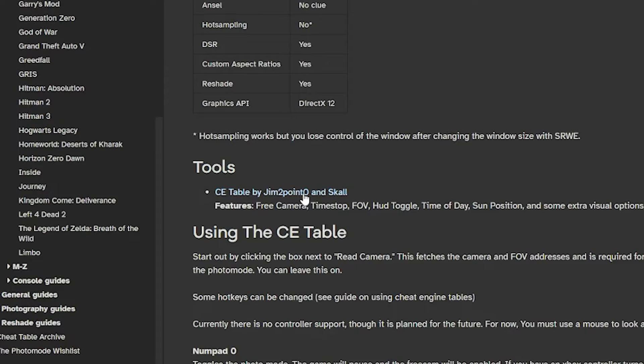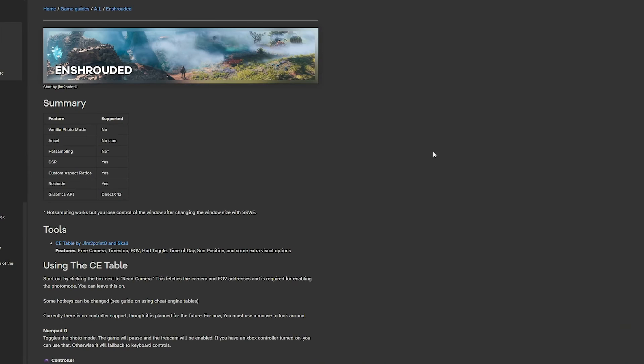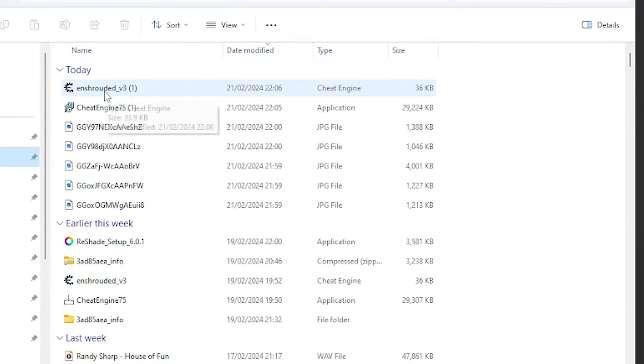Once you've got Cheat Engine installed, make sure you download this Cheat Engine table. It will give you everything you need to set up your scene for the perfect photo. Once that's downloaded, open it up by double clicking on it.